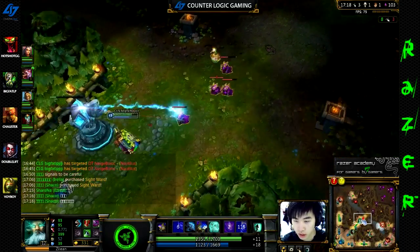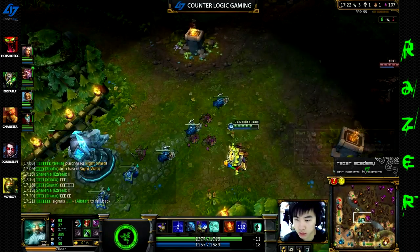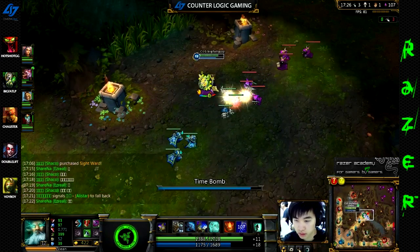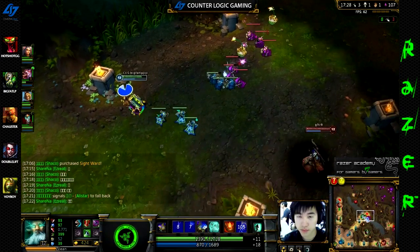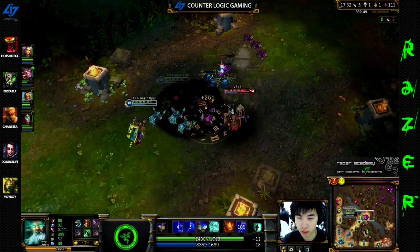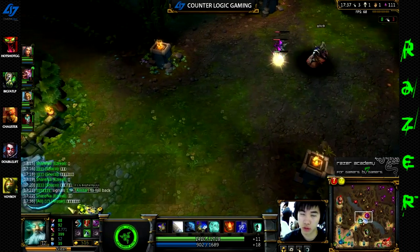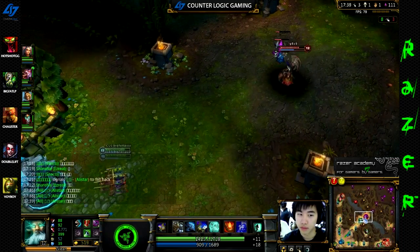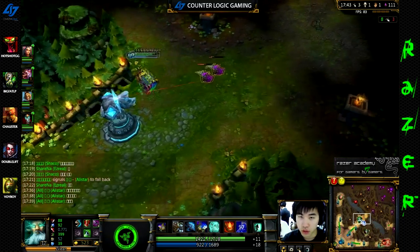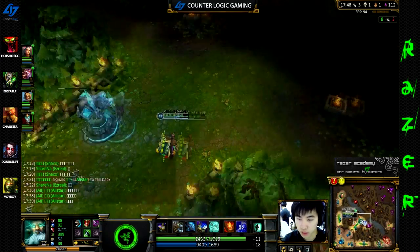Often, if a wave is coming at you with no pressure from the enemy, you can walk up and drag the melee creeps onto the range creeps and double bomb the entire wave together. Or you can double bomb the front and then the back. After level 9, your bomb should be able to one-shot the range creeps, so if there's pressure and you want to push fast, bomb both the front wave and the back range minions.